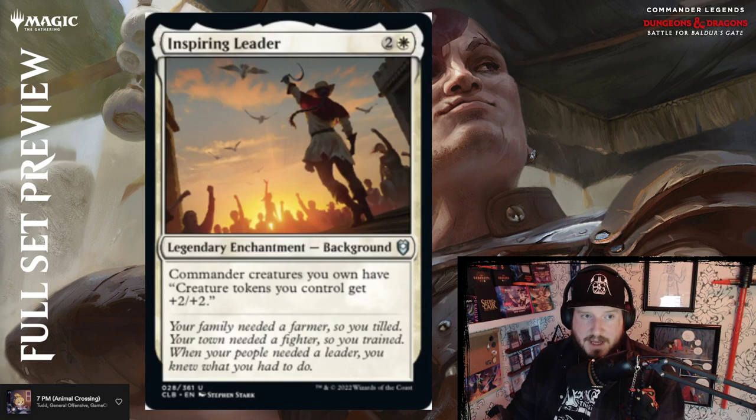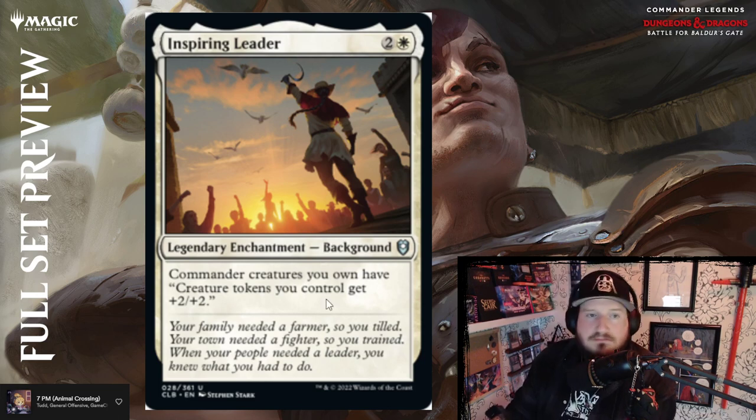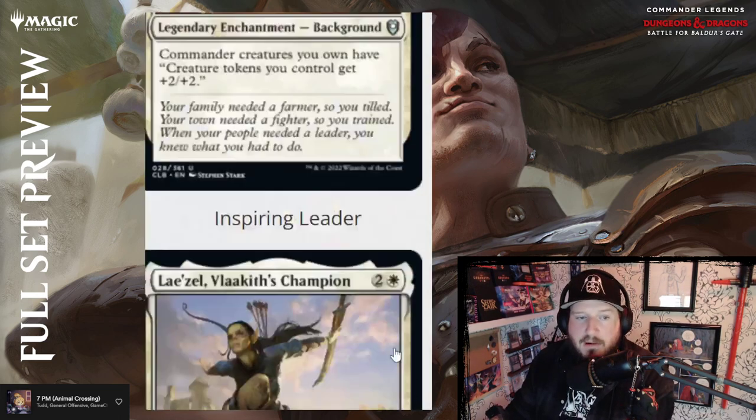The next card is Inspiring Leader for two and a white — it's a legendary enchantment background. Commander creatures you own have: creature tokens you control get plus two plus two. So it's a cool little anthem for token decks. Pretty good — I'd say that's about par.